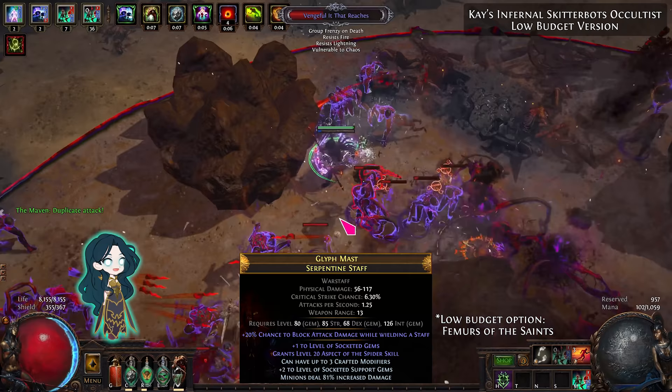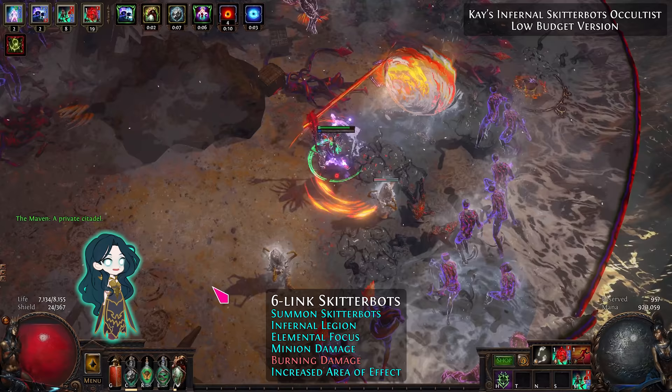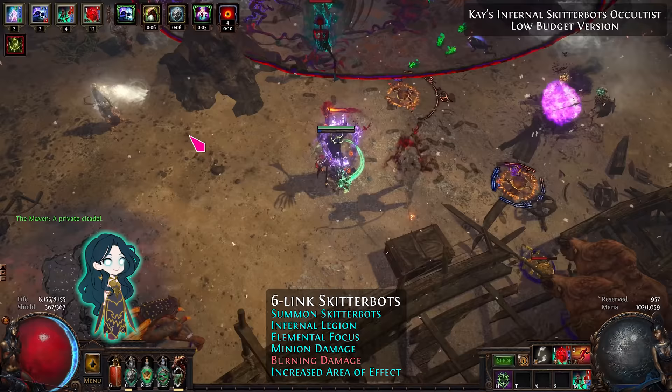The most important item is a staff that increases the level of support gems. This will scale the base damage of Infernal Legion. The rest of the gem links are Elemental Focus, Minion Damage, Burning Damage, and Increased AoE.